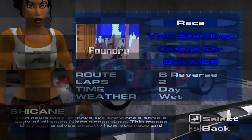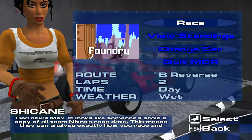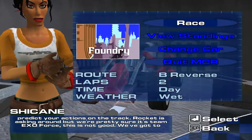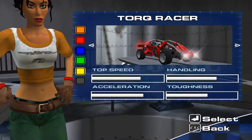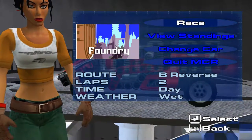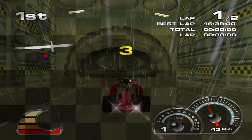Bad news, Max. It looks like someone stole a copy of all Team Nitro's race data. This means they can analyze exactly how... Wait, am I Team Nitro? I don't even remember. Rocket is asking now, but we're pretty sure it's Team Exo Force. This is not good. I already changed this card so I'm not going to care. That card was really good on that last track, on the last track that I actually used it on anyway.